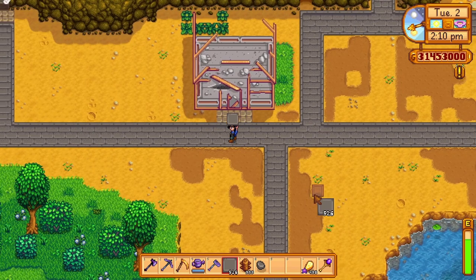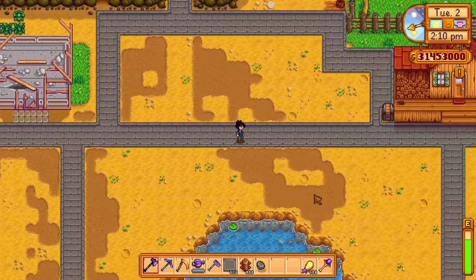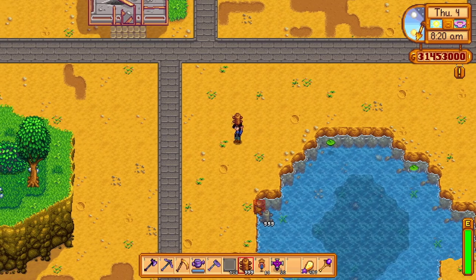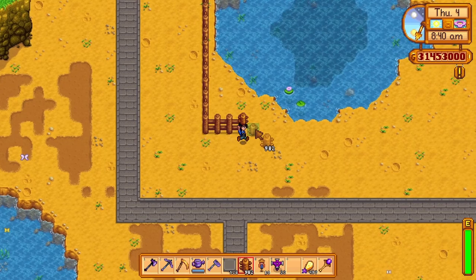I sectioned off the area by the dog bowl for the sheds and, in the future, obelisks. In theory, I wanted to border off the pond in the middle so it wasn't as much of a distraction as I planned out the placement of the sprinklers.